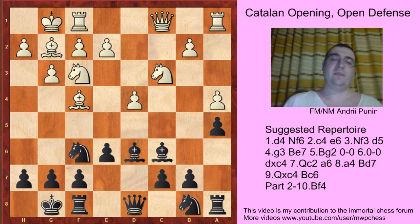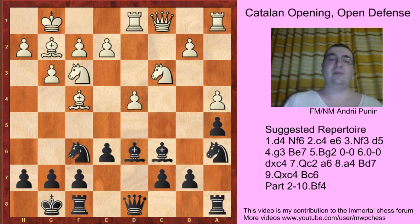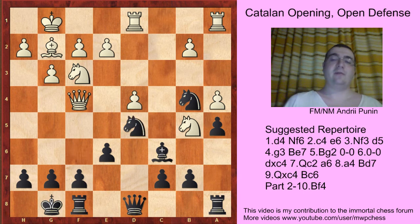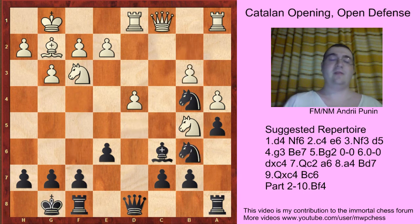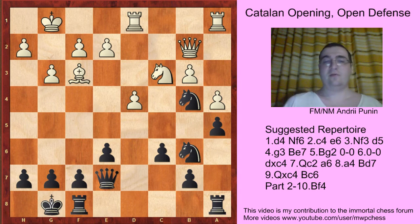So Qc1 — that is the move proposed by Boris Avro. Here a5 is our idea, we already know it. Sometimes white plays Bg2, like in the Giri-Kramnik game. Nbd7 — I really don't understand Qc1 and then Bd2, but the engine says it's the first line with about 0.1 advantage on a very high depth. So Nbd7, Rd1, Qe8 is played to set up Ne4 and f5.